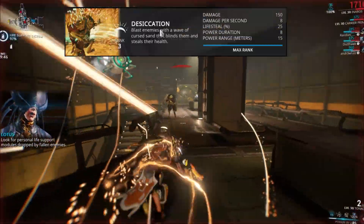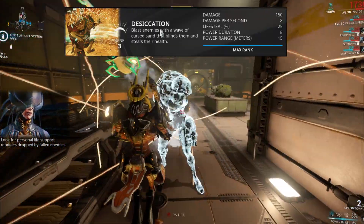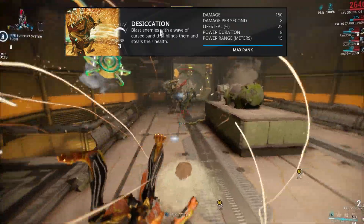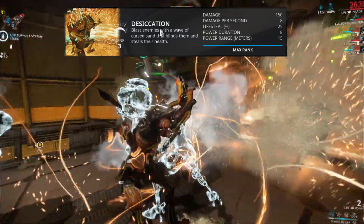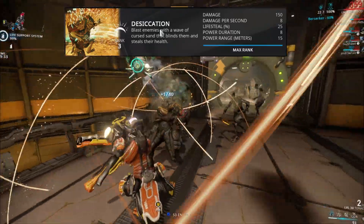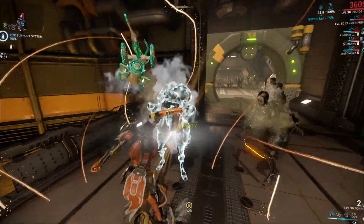As far as skills go, his first skill is Desiccation, which blinds enemies in a wave of cursed sand and steals their health. In order to steal their health, you're actually going to have to do a melee finisher on them, so I suggest you take a weapon that can do that quickly. You should have a lot of fun with that ability — it's a really good one.